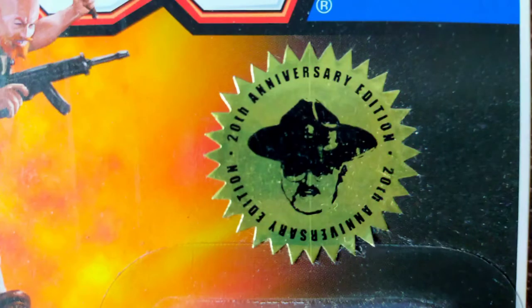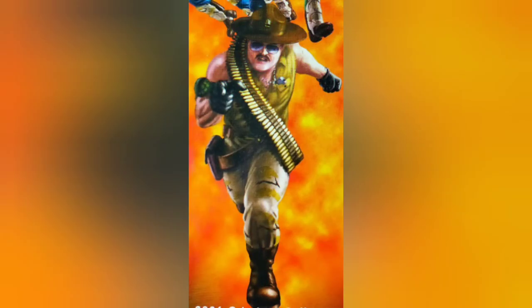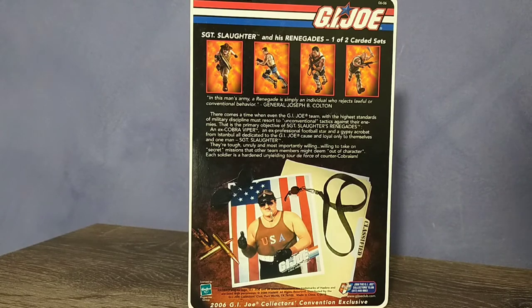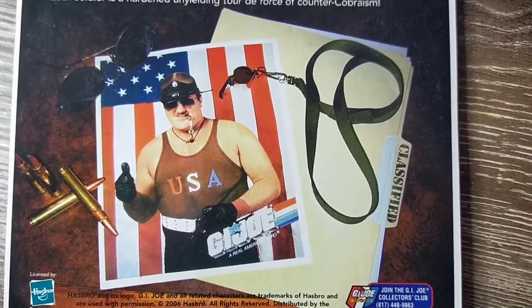The gold anniversary sticker is a great touch. The figure art matches the figure almost perfectly, which you would expect given that the club designed both the figure and the card. But they did add an extra detail to the image by giving Sarge his token whistle. The back of the card shows off Sarge and the Renegades individually, but the Renegades would be available carded as a convention-exclusive 3-pack, which I will review separately.